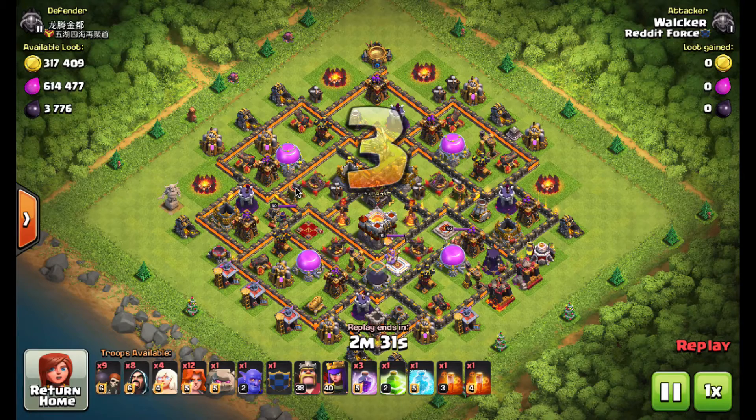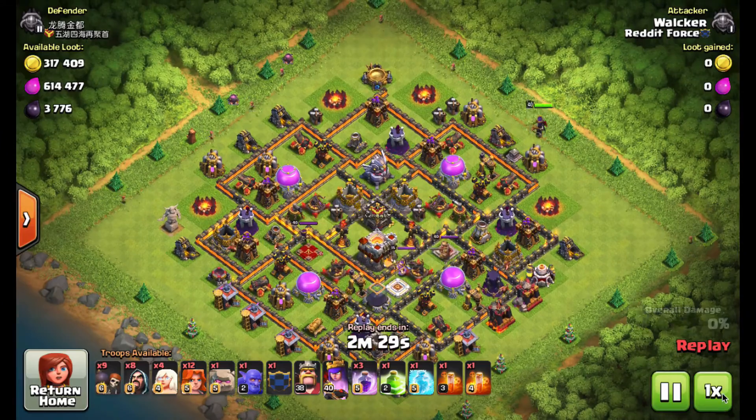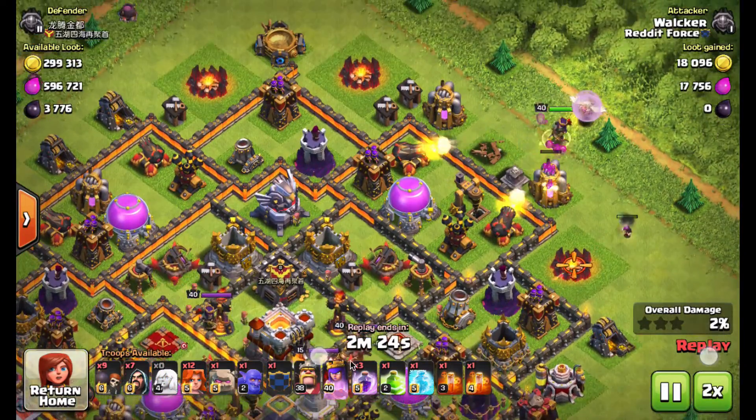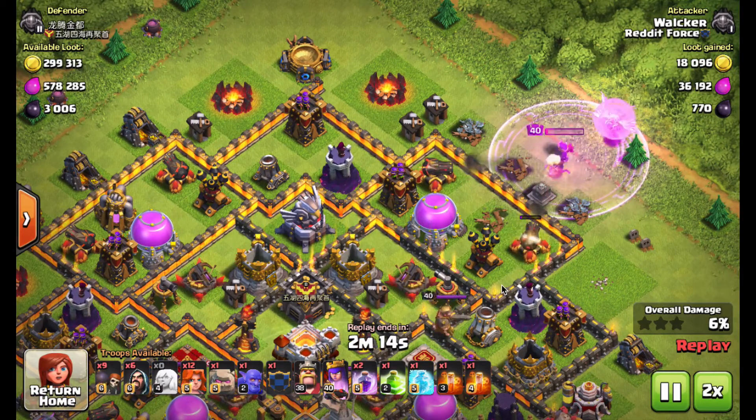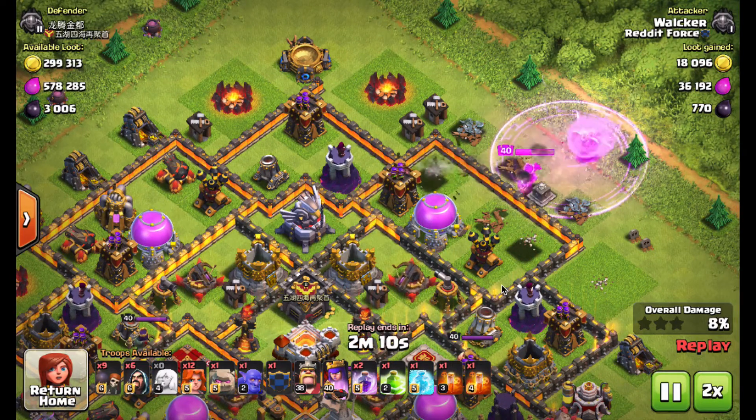The last replay we're going to look at comes in from Walker. Walker is one of our developing Town Hall 10s — this guy is a beast. He knows how to three-star Town Hall 10s without any trouble, and he's recently started taking on Town Hall 11s just to see how far he could push his ability. In this particular replay he took on yet another dragon flower derivative — not an easy base. He attacked a max base as a Town Hall 10, and these are always tricky if you don't approach them the right way.